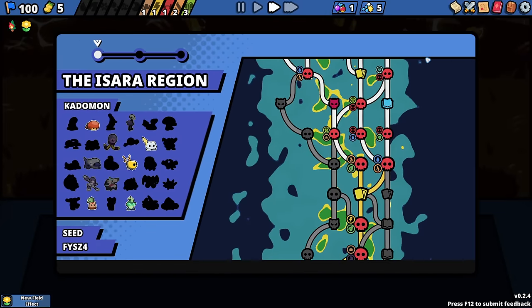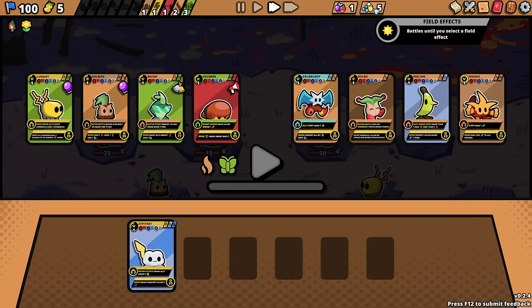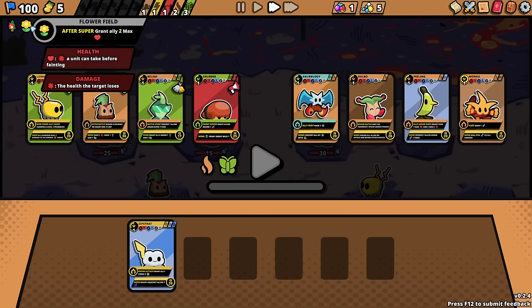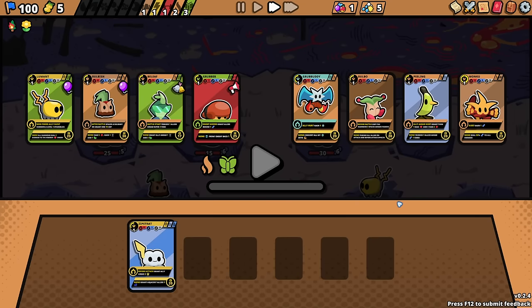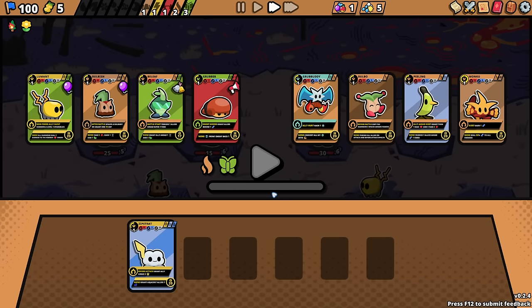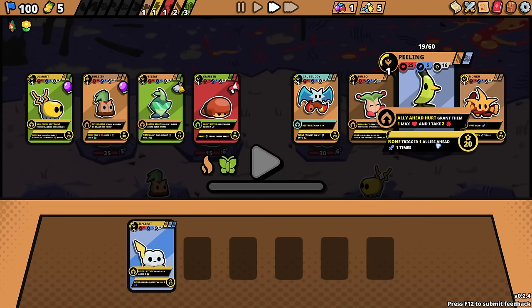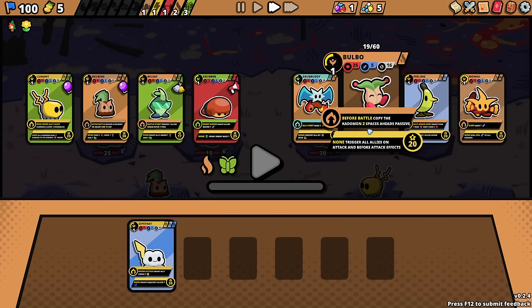You feel a strange energy begin to follow you. Battles until you select a field effect — oh, it's up here. After a super, grant an ally to maximum health. That's really good. Before battle, copy the KatoMon two spaces ahead's passive. Interesting. Unhurt: gain an attack. The ult is do 50% of your attack to all enemies — that's pretty good. Ally ahead hurt: grant them one max health and I take two damage. There's a lot of interesting stuff here.